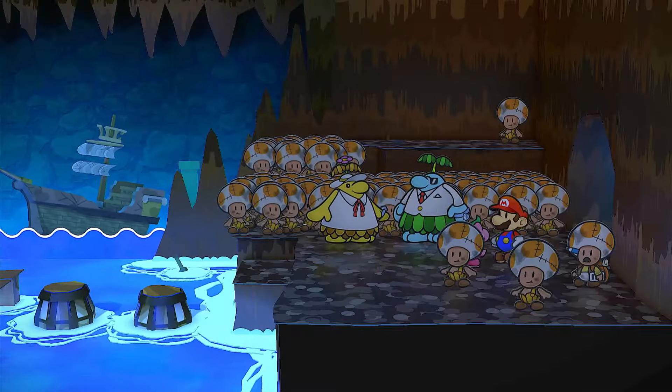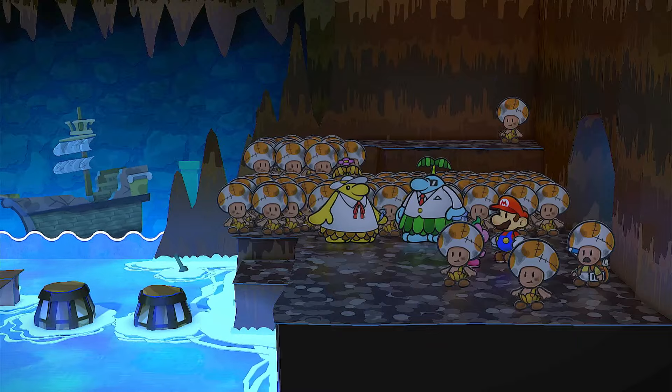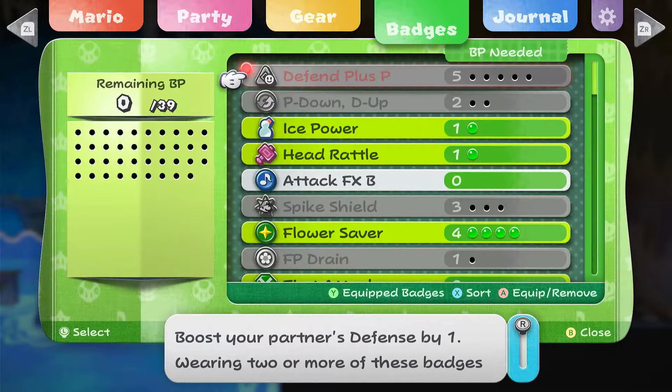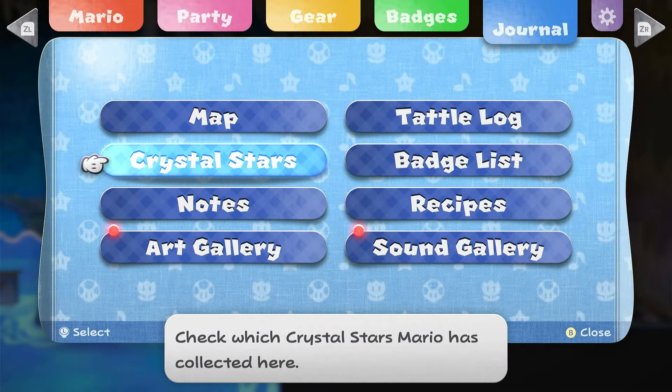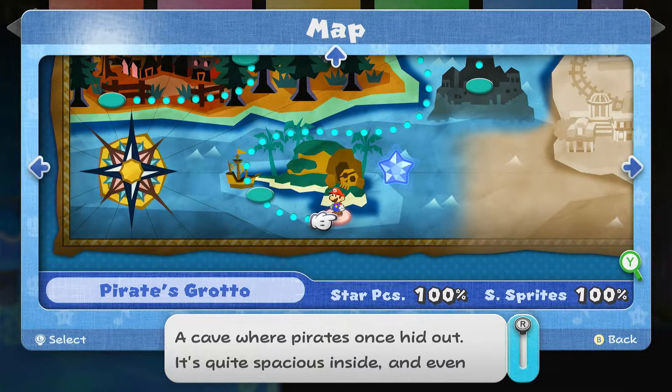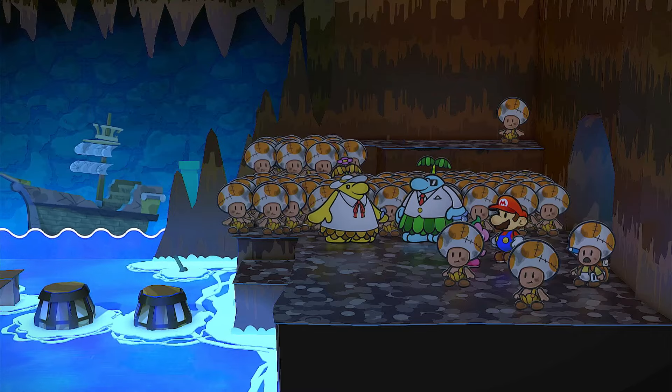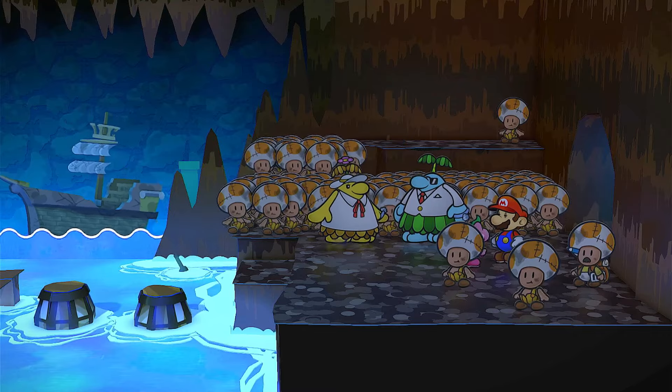So once you head through this door, you're going to be fighting the boss — and that's pretty much it for this dungeon. After you fight the boss, it's just a bunch of cutscene stuff. But if you look at the map, we do have all the star pieces and shine sprites. If this video helped you, please like it, leave a silly comment for the algorithm, and don't subscribe to me.